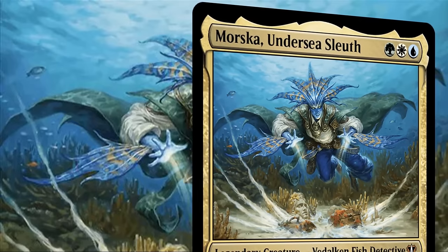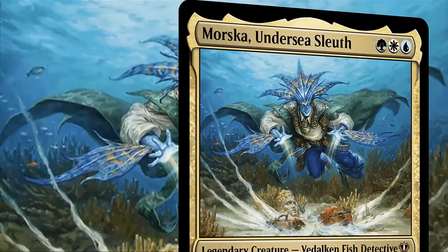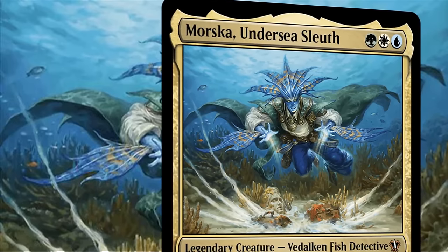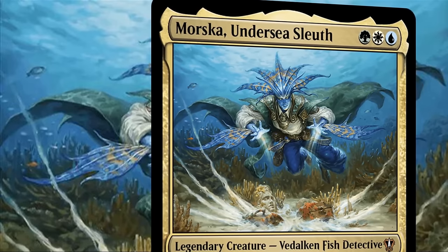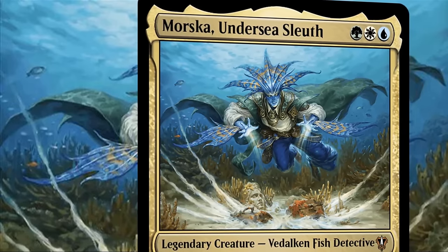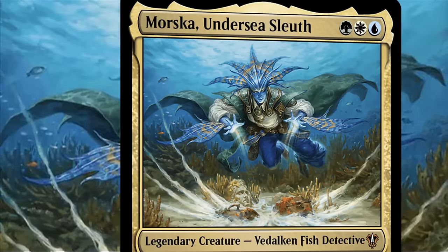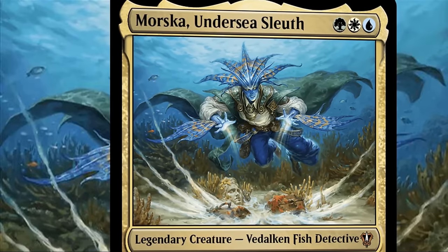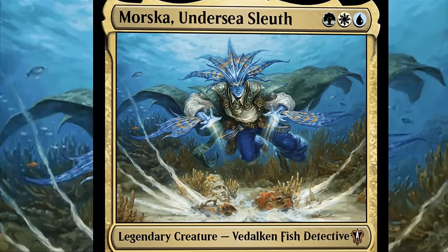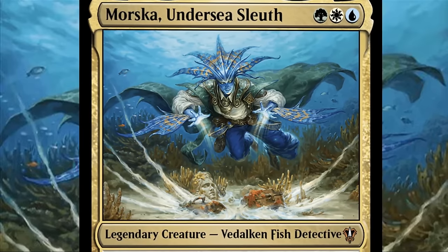So let us make our way to the waterfronts of Ravnica's many districts, where we'll usually find Morska assisting the Wojeks in any investigations that would require her underwater expertise. Not too long ago, she would have never even dreamed of working alongside guilds outside of the Simic, as the grudges between the factions on Ravnica made cooperation rare, if not impossible. But that had all changed after the Phyrexian invasion, where she witnessed first-hand her fellow guild members willingly turning themselves over to completion, betraying the entire plane to further their insatiable lust for evolution.